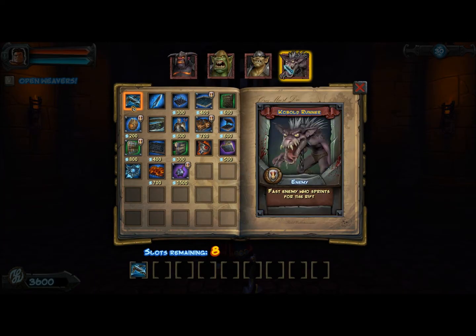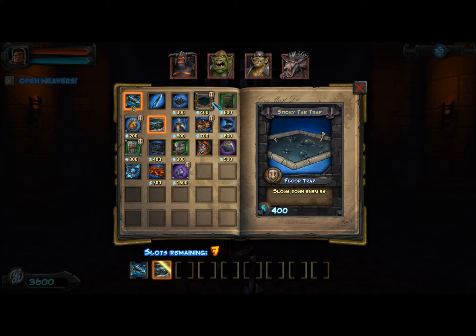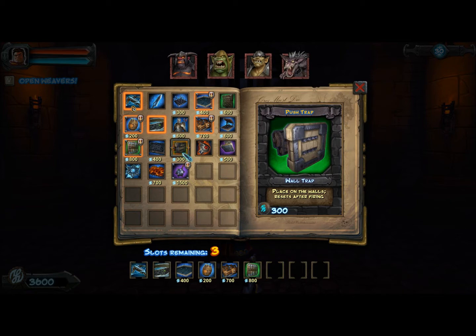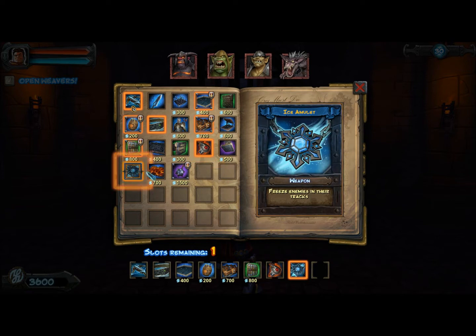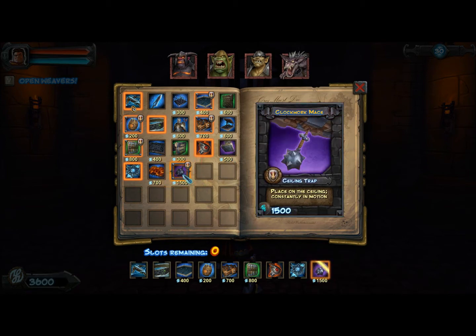Fire Ogres, Orc Warriors, Crossbow Orcs and Kobolds — interesting to see Fire Ogres in action. Let's take the Wind Bells, Tar Trap, Boom Barrel, Barricade, Warblades, Flame Braces for funsies, Ice Amulet, and might try out the Clockwork Mace.